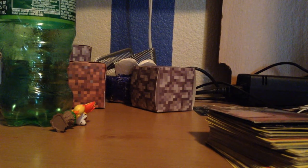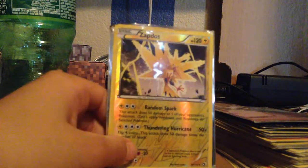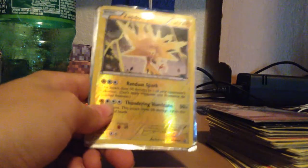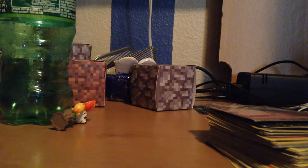And we will take another look at our beautiful Zapdos — look at that face. Thundering Hurricane: 50 times. Flip 4 coins. This attack does 50 damage times the number of heads. So I think it would do 250, but you guys say if it does 200. Let's put that on there and get to the other deck.